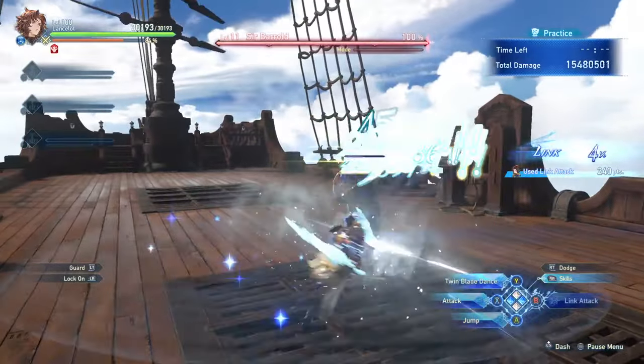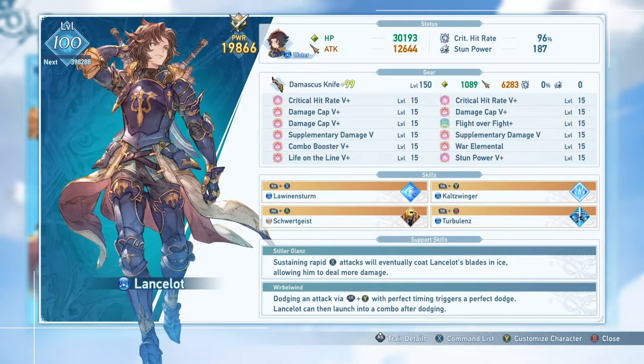The combo finisher is also routed to this button if you don't hold a direction, and using that at the exact moment an attack is about to hit will give an invincibility window as well, meaning you have ways of dodging almost every attack in the game while outputting a lot of damage. Lancelot's gameplay loop relies on using these flurries and his combo finishers as much as possible, using lower cooldown skills to get back to his flurry if able, and in coordinated team play, using Freeze to help skip phases of fights. He's one of the most straightforward characters in the game, but he will test your ability to perfectly time dodges to get the most out of him.